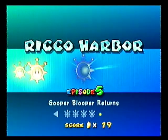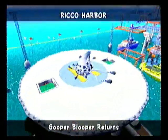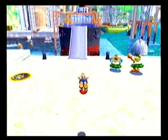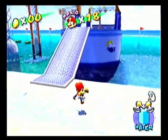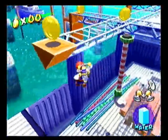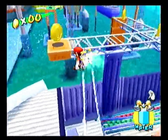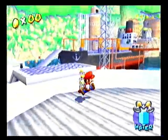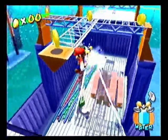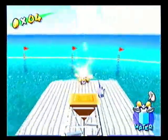Rico Harbor, Mission 5: Gooper Blooper Returns! Yep, it's been a whole 11 episodes and now... Reused Boss! Except he's on the landing instead of where he normally is. So this one's actually a little bit tougher than the last one simply because of the platform — you know, you can fall off of it. When you extend his tentacles at full, because you have to rip them off, you're pretty much at the edge of the platform, so you really want to watch out for that. This game isn't as bad as everyone says it is.